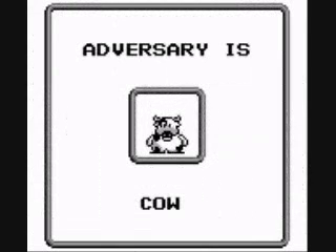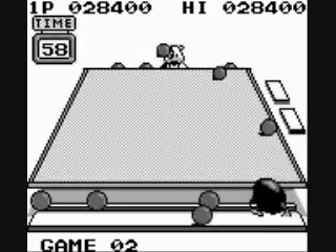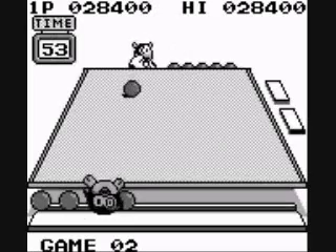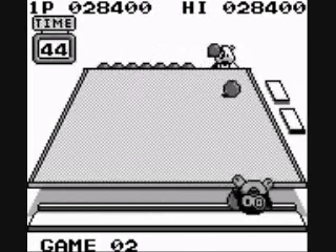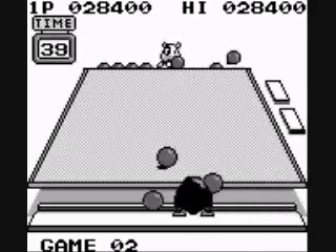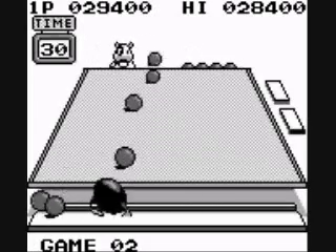Now you go up against the cow. The cow is a really fast shot, so you need to hit him — otherwise there's no way you're gonna win. You need to hit him at least twice to get some form of advantage, because he will really lay on you. That was close — I almost had him twice and could've won the game right there.